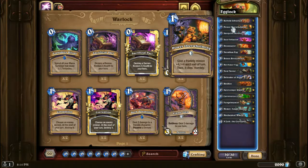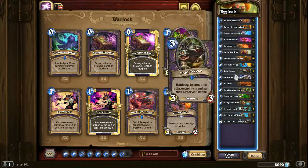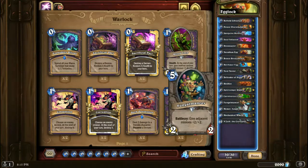Another way to activate it is using Power Overwhelming. The dream is basically you play an Egg, use Power Overwhelming, and then destroy it with a Void Terror — that was actually a very old combo. And of course you have your base good cards such as Cobalt Librarian. You also have Defender of Argus to add attack on your minions, Soul Infusion for the same purpose, and Fungal Mensal for the same purpose as well.